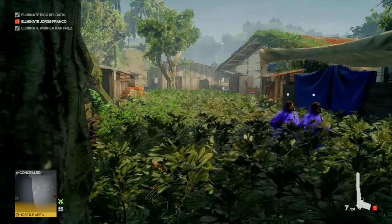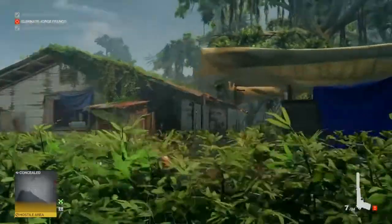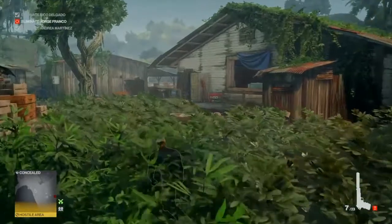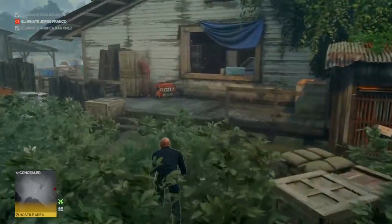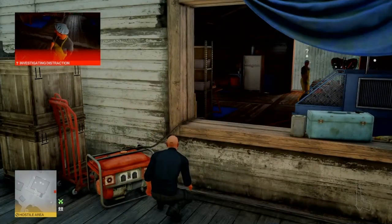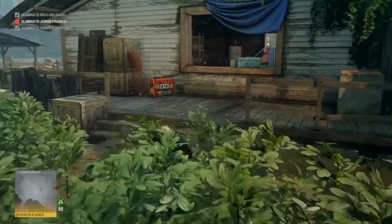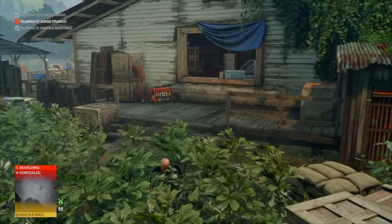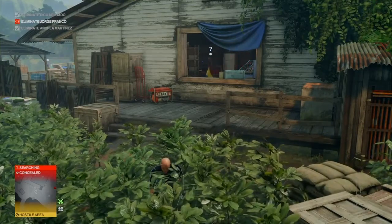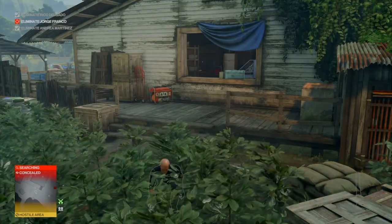While we're here we may as well pull out our silenced pistol. That large building there is the cocaine press room. We're going to take out the camera above the door just on the right of the building, then approach the rear of the building, turn off the generator, turn it back on, and make our way back into the bushes. That generator will attract the attention of one of the cocaine workers from the press room.